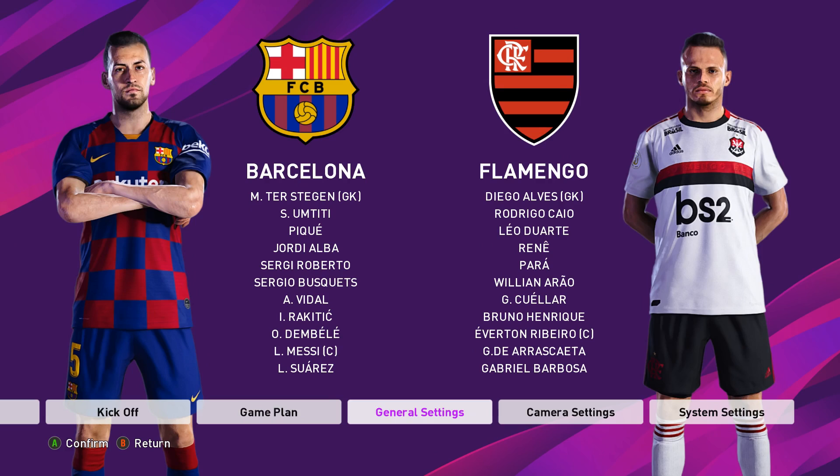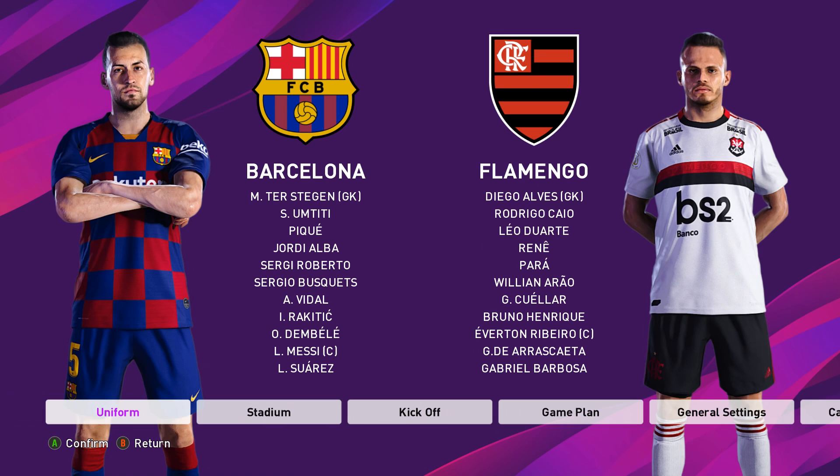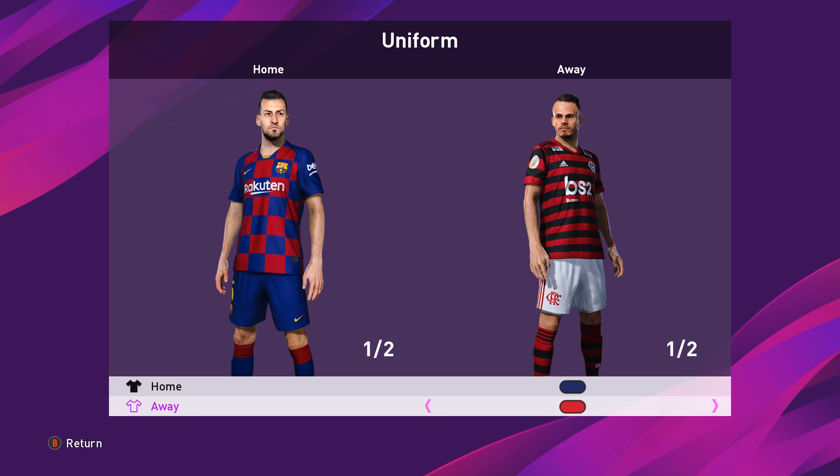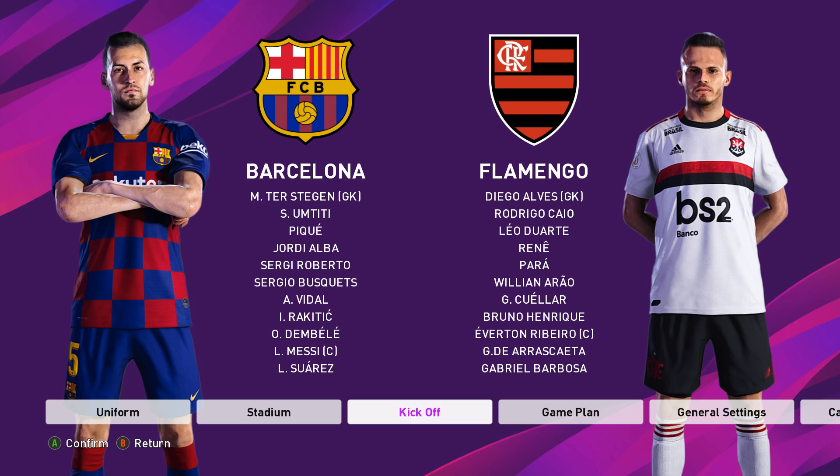We're going to keep the conditions regular and normal. Actually, let's crank these up a little bit - let's make the player stats a little bit boosted, might make it a little bit more entertaining. Summertime. Let's do winter fine, that looks good to me. Do I have another kit? It's red, so we'll go for the white one. Alright ladies and gentlemen, let's dive into it. Manual gameplay.